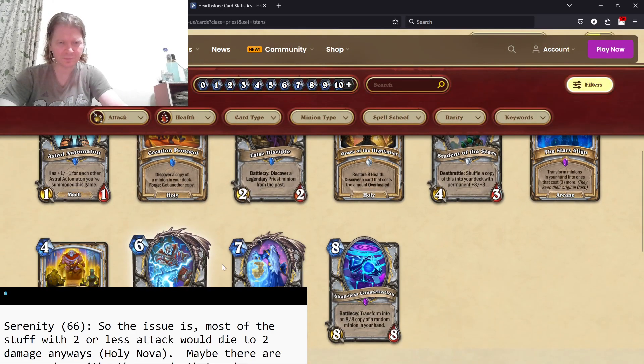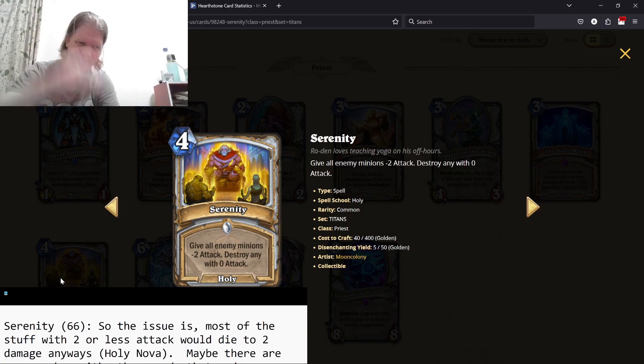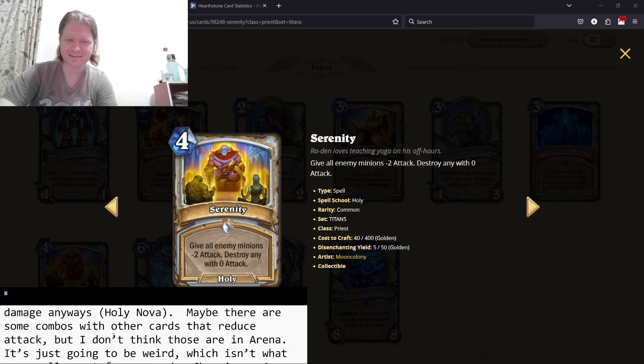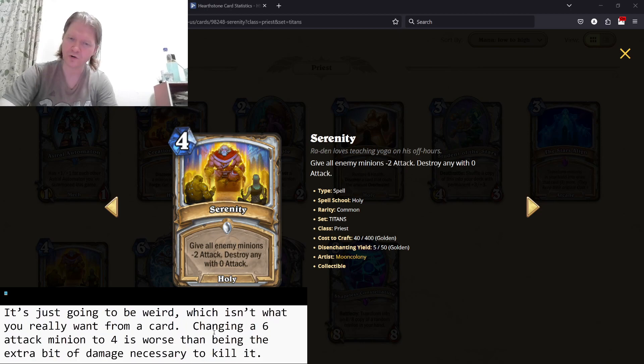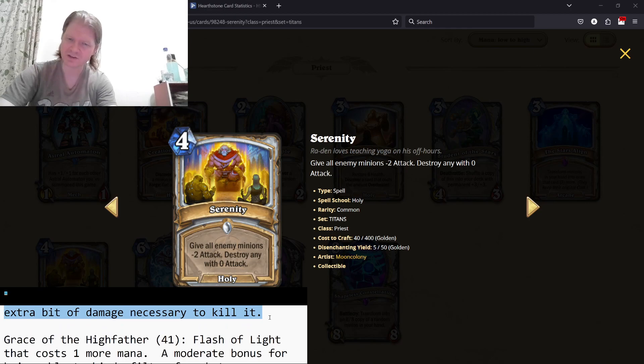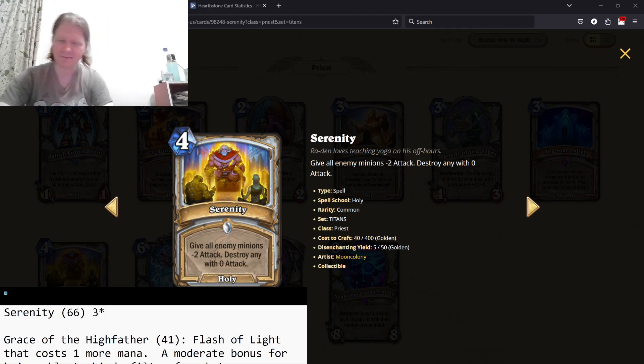Serenity — give all enemy minions minus two attack, destroy enemies with zero attack. It's a weird AoE. If you add stuff that synergizes with low attacks or other things that combine to lower attack and kill something, I'd be higher on this. As it is, it's a mediocre AoE. I value the two damage to finish off a minion with Holy Nova more than making a six-attack minion into four attack. I ultimately have this as three stars — I might be underrating it, but I'm not really that high on it.